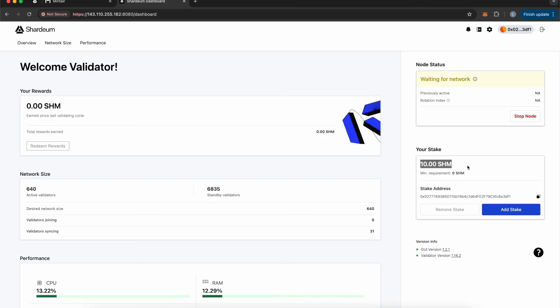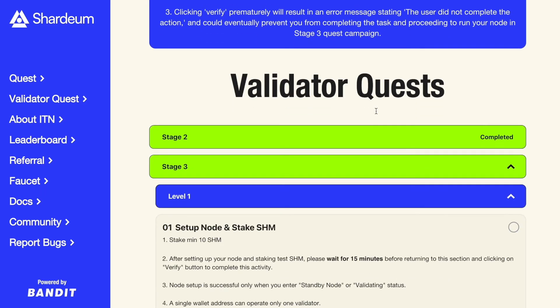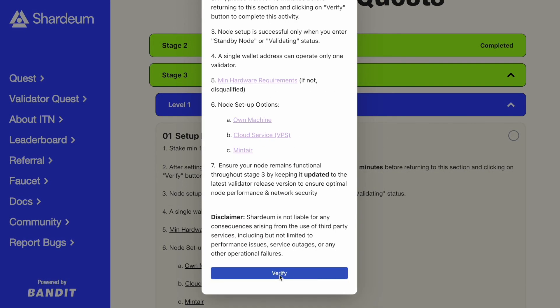Wait for the status to show validating or standby, and then go back to the quest page. Wait for 15 minutes and then click on Verify for the XP. Make sure to keep your node running throughout the end of the Stage 3 campaign to qualify for rewards. And that's it — until next time.